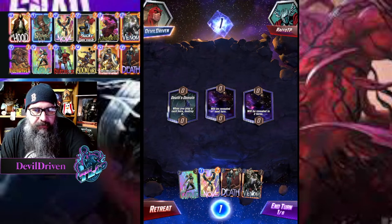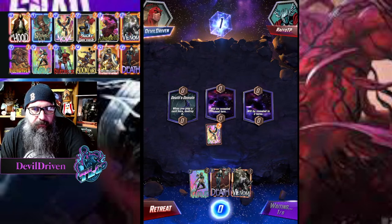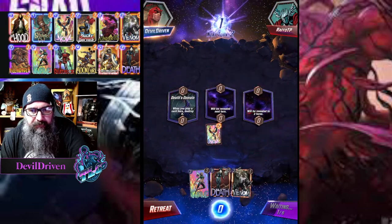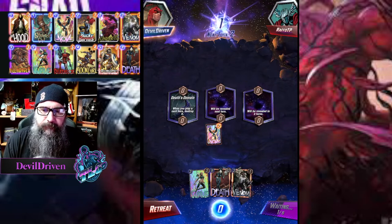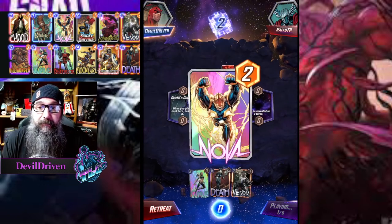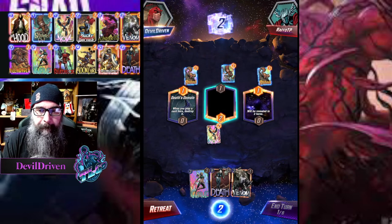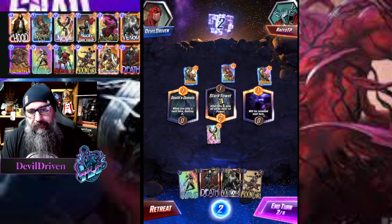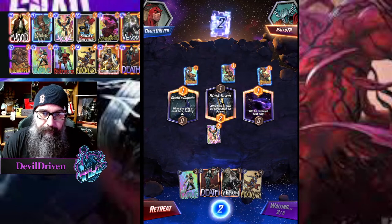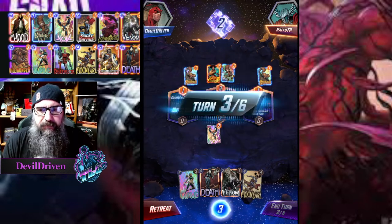So I can keep getting Deaths here but I don't want to do that. They're probably going to win this lane with like Professor X. Usually going by people's profiles they're playing what their profile shows. That's fine — they're gonna get kills for us too. Not getting a turn here, it's just brutal. If he plays Thing next turn without me having anything on the board... oh so it's a Thing deck, okay.